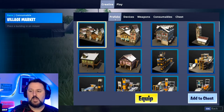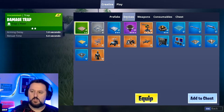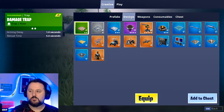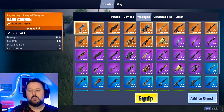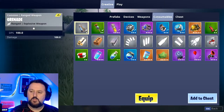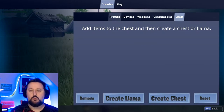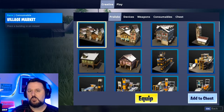Going through the tabs across the top: we have prefabs, which are basically things that are pre-built so you can just place them. We have devices, which are going to be like your cars and planes — fun stuff like that, and they'll always be adding more. Traps, turrets, respawn pads. Next we have weapons — basically all your weapons. Consumables — everything that's consumable. And then chests and llamas — you can go ahead and add stuff to those.